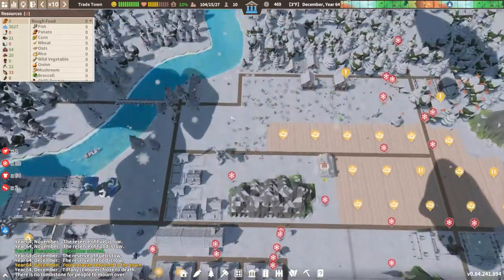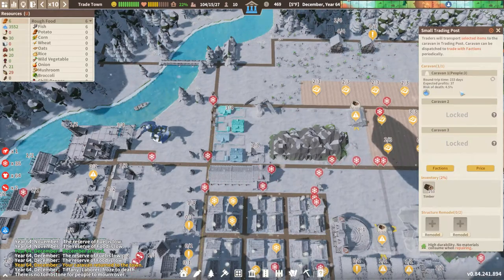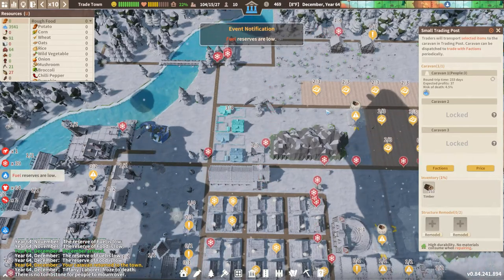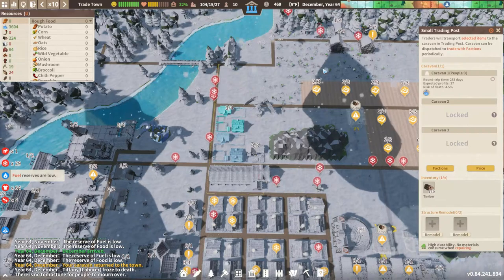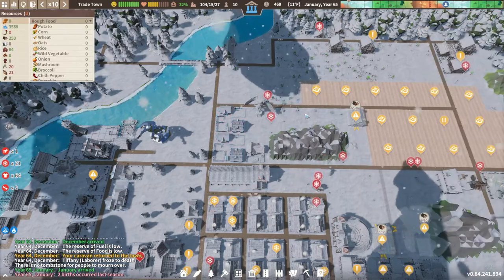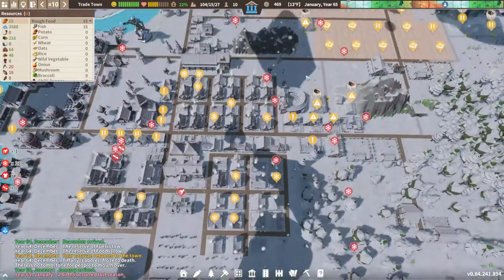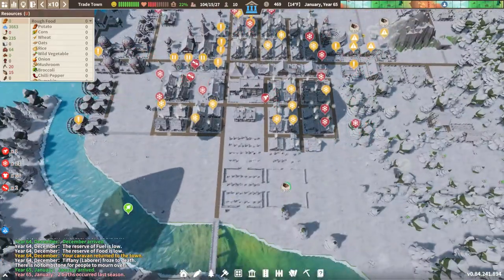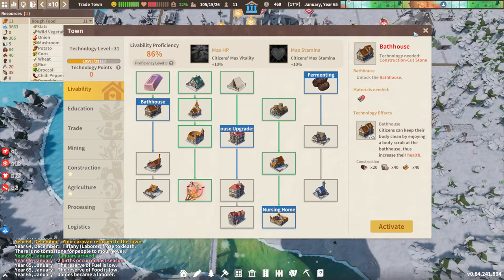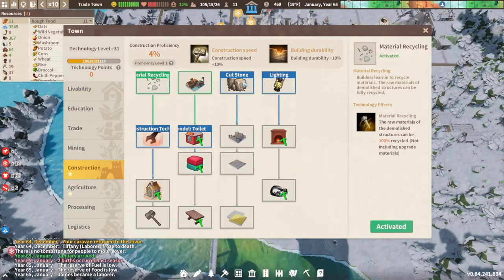We got our caravan coming back, which is fantastic. We wanted that. We made a little bit of money off it — we're now down to 469 silver coins, not great at all. We could try to get stone and linens for the bath house, but maybe we'll just hold off a bit. I do want to do the bath house because it's going to be important. We're seeing red but we don't have the tech points to get it anyway. We'll wait until we can get some cut stone or get into cut stone technology.